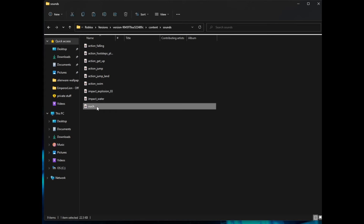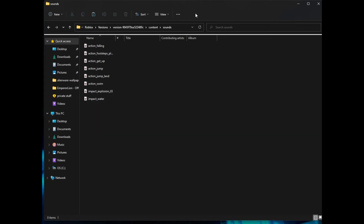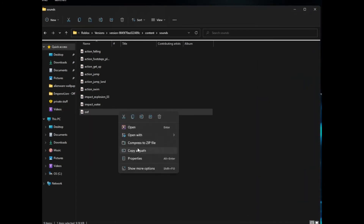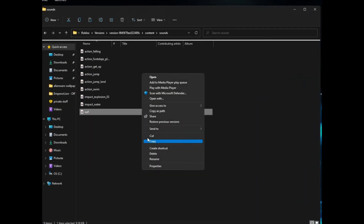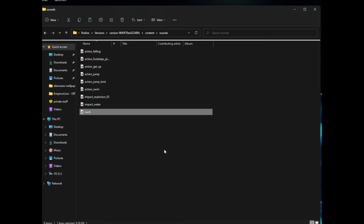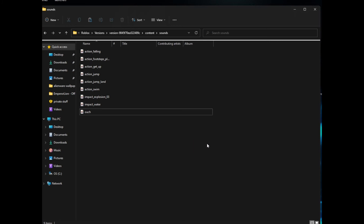You see this OOF sound? We're going to delete it. Now we're going to grab this file and drag it in here. We're going to rename this file — go to rename, and replace it with "ouch", then click enter. And that is it. Once you load Roblox again, your sound is going to be replaced with the legendary OOF sound.